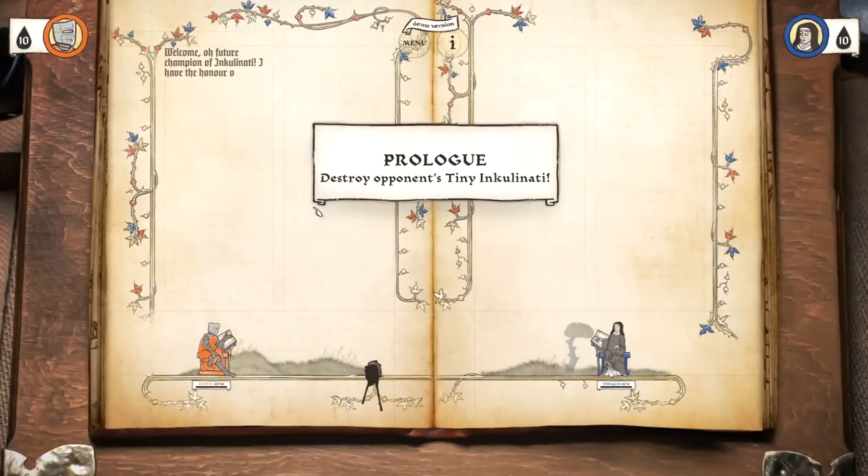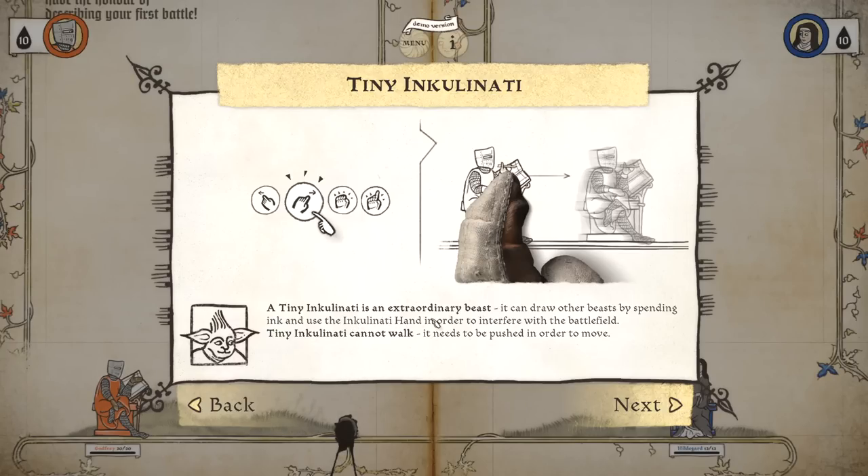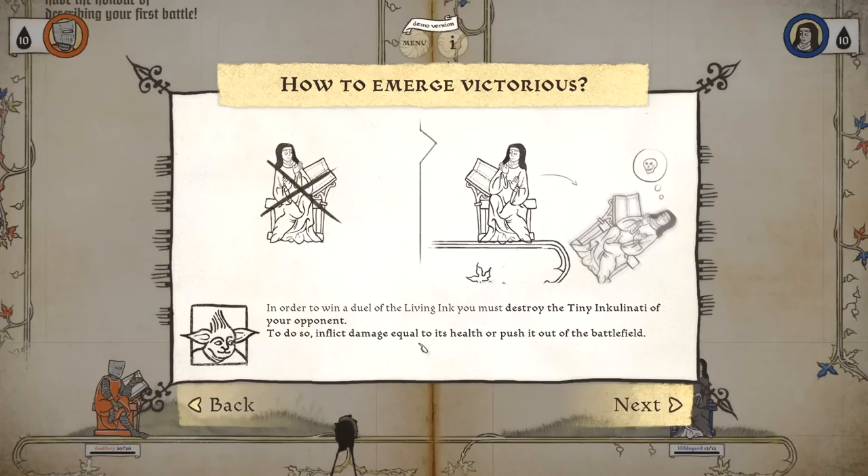Welcome, oh future champion of Inkulinati. Two masters of the living ink — the Inkulinati — are about to start a duel on the pages of an ancient manuscript. Each of them has their own unique army skills and personal tiny Inkulinati. The Inkulinati are extraordinary beasts. They can draw other beasts by spending ink and use Inkulinati hands to interfere with the battlefield. In order to win, you must destroy the Inkulinati of your opponent.